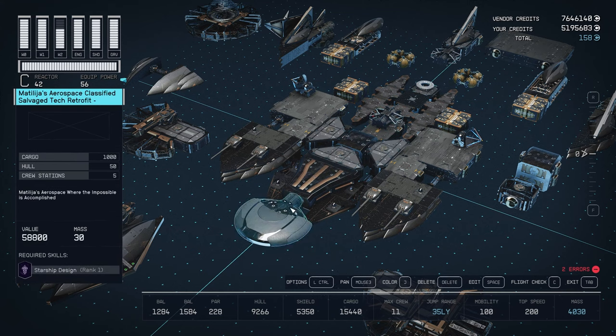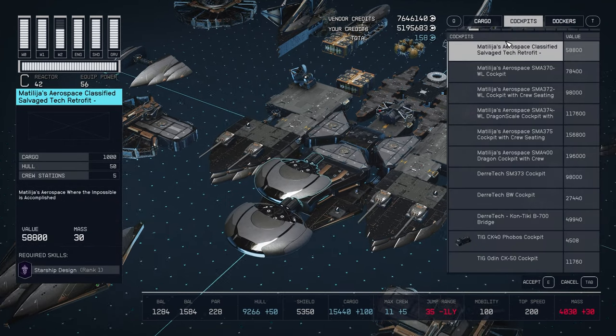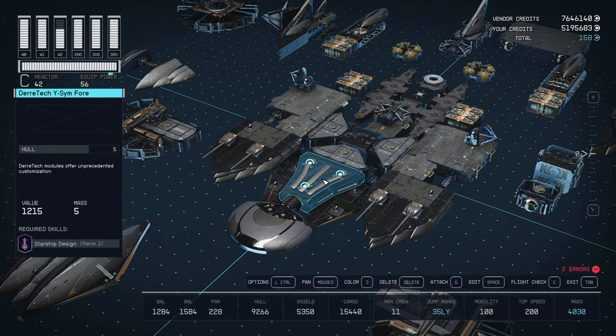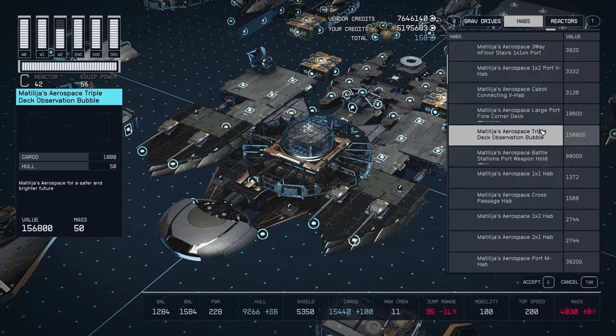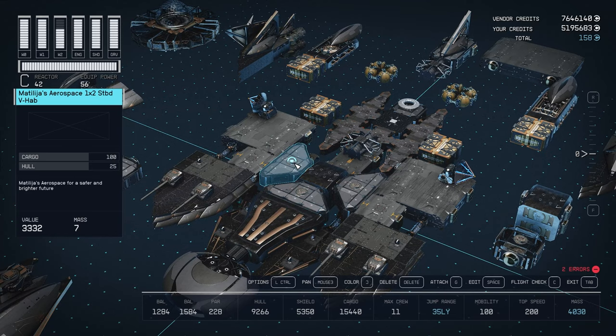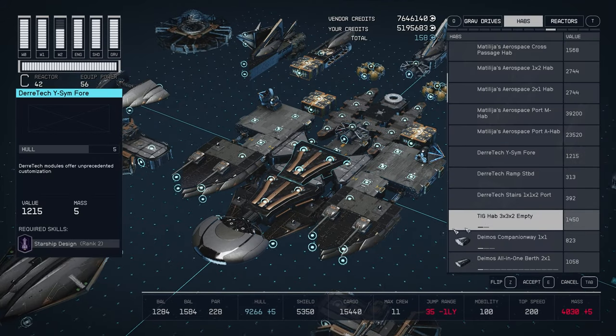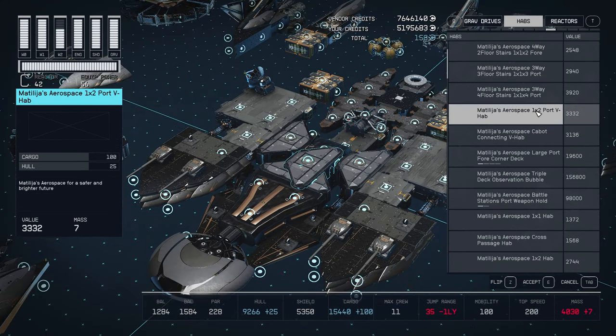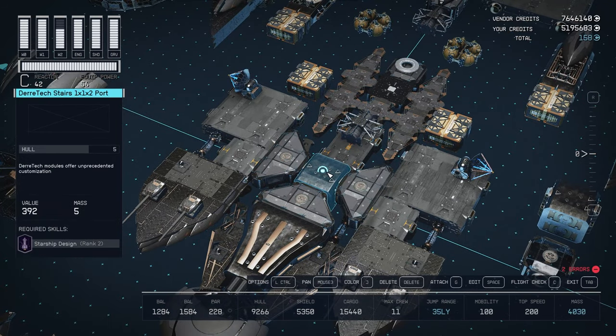Starting from the front — obviously the main event. When you go to the cockpits, the first one is the one that looks like the Starborn cockpit. After that, what I have is this neck from Derrotech. Go to hubs, go to Derrotech and you'll find the Y-SIM4. Grab that and put it at the back. Then we're going to use these triangle ones from Matilija — also hubs. In the same hub menu, find them and flip as needed. You're going to get three of them and put them all around this hub.